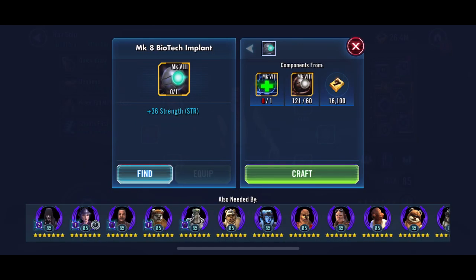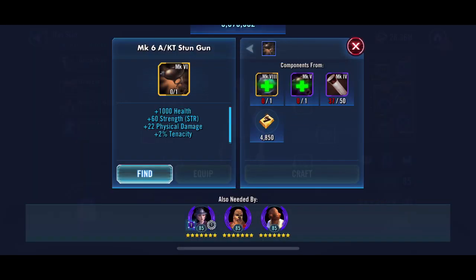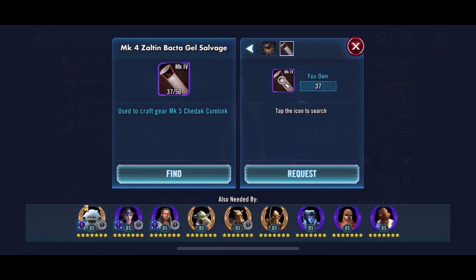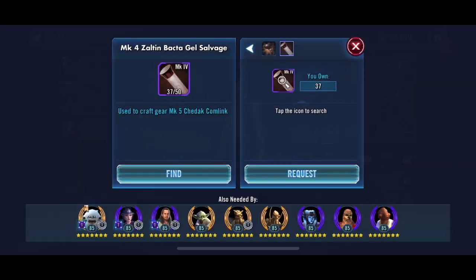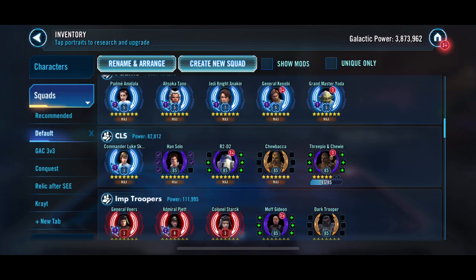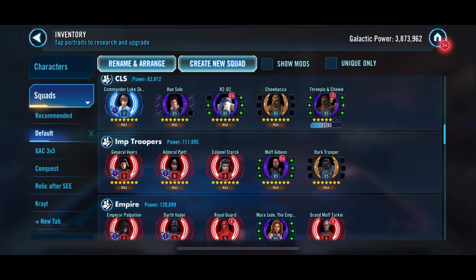I think it's going to be at least a couple more weeks before we get Juhani to seven stars, and then we'll do that event. Han Solo - we're just missing a couple of pieces here, but it is available in Conquest, so we might do that next week to get him to gear 12.